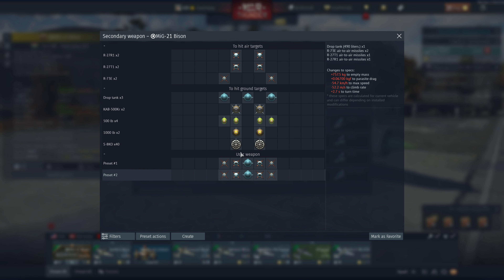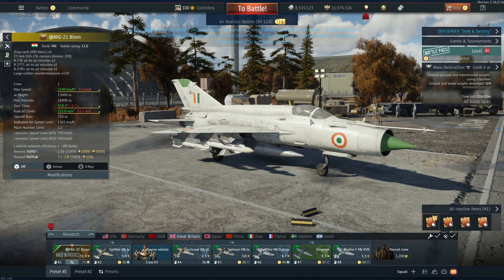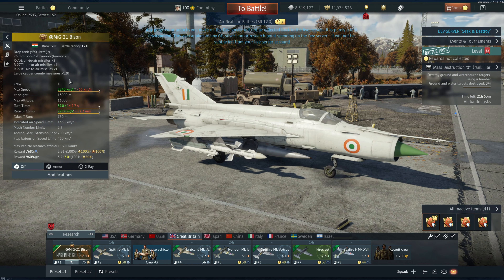Great Britain now has in its tech tree the best and most capable MiG-21 in game — isn't that something. Even though it does have the same engine as the MiG-21 Bis with the Tumansky R-25-300, its avionics and weapon suite are where this thing really changes. It has a much, much better radar; I believe it's pulse doppler, at least that's what it looked like in my limited playing so far.